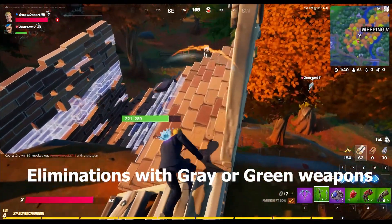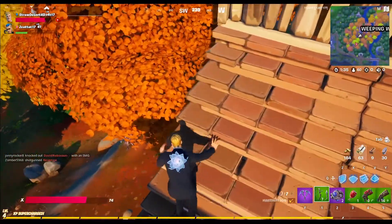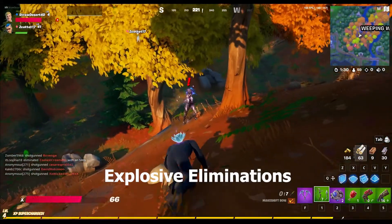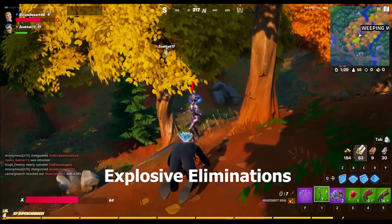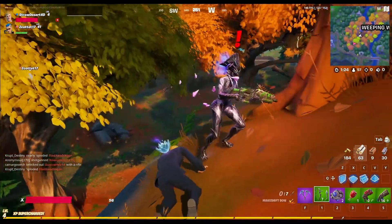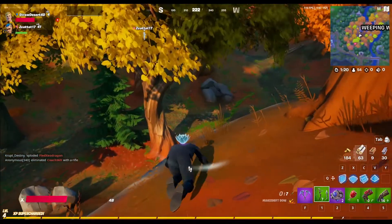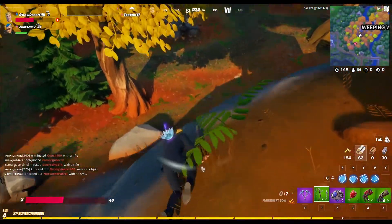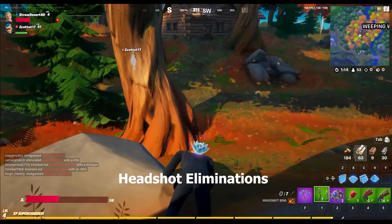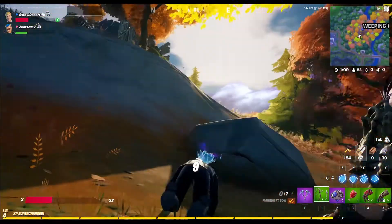Eliminations with common or uncommon weapons: 5, 25, 100, 250, and 500 total. Explosive eliminations: 3, 10, 25, 75, and 150. The same counts for pistol eliminations, shotgun eliminations, and SMG eliminations. Headshot eliminations: 3, 25, 50, 100, and 200 — five challenges worth 24,000 XP each.